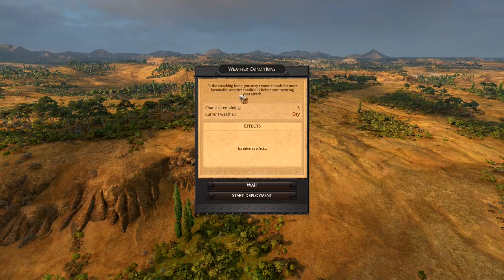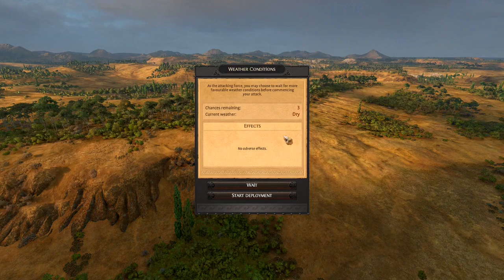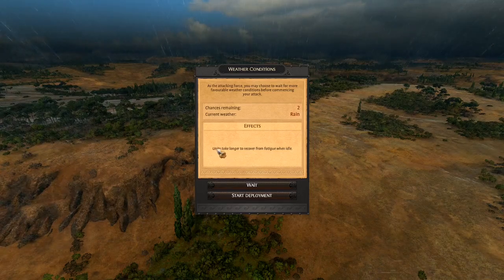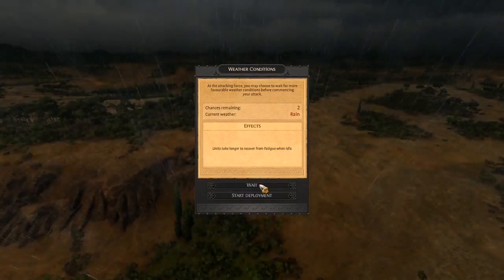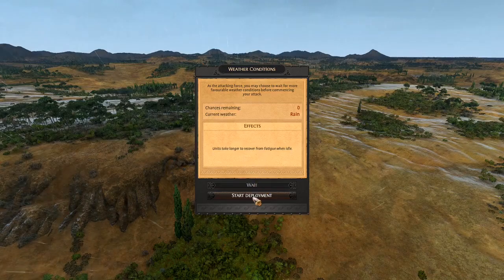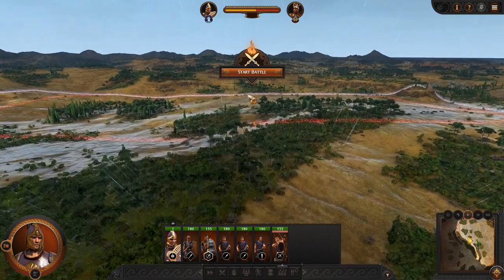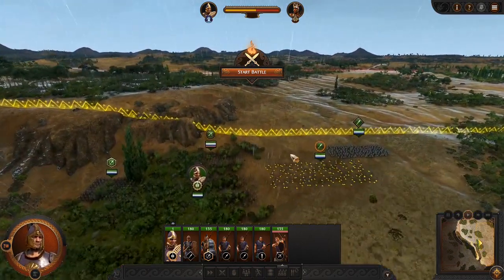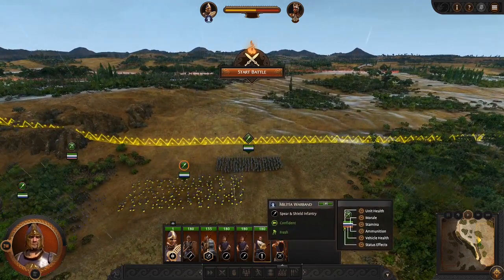One thing to show here too is that weather conditions are back. You can choose to wait for different conditions. Right now it's dry — no adverse effects. If we were to wait, it would be rain, meaning units going idle will take longer to recover from fatigue. I would not choose rain ideally — I just wanted to show that if you try to gamble and you're wrong, it can actually hurt you pretty badly.